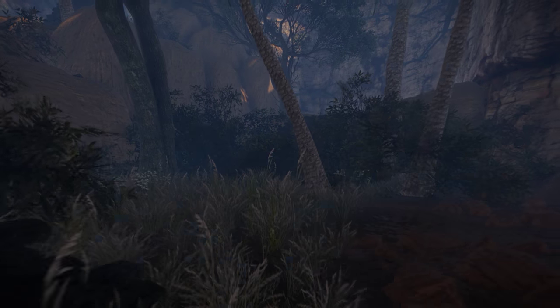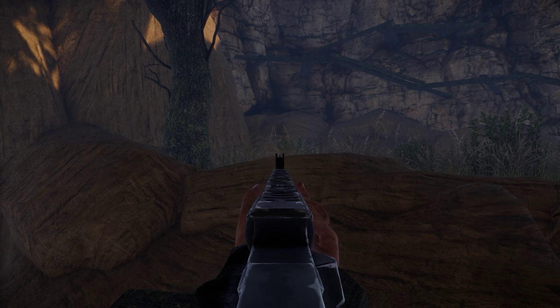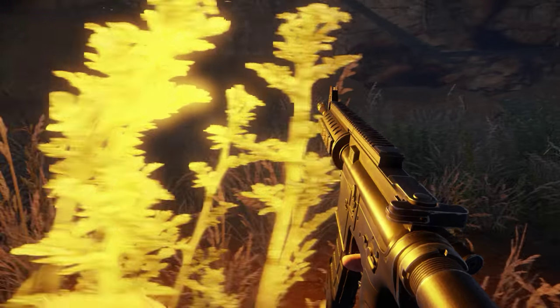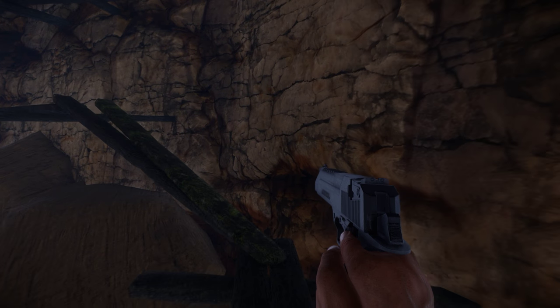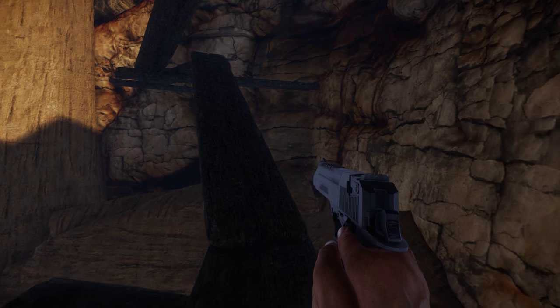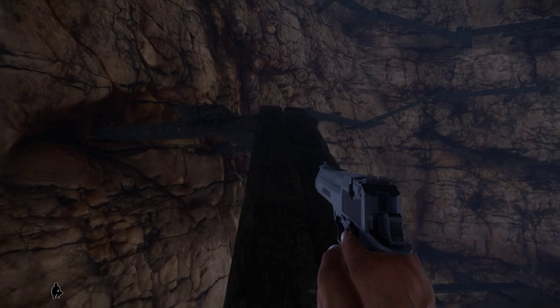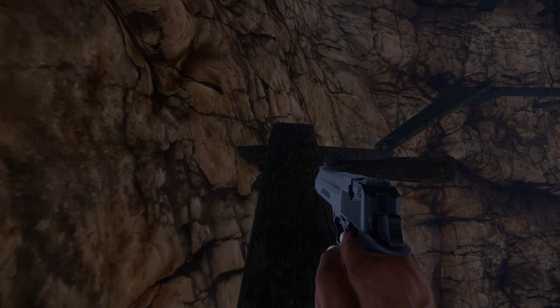You're going to walk past this geyser — you want to get your gun out because there's going to be an armed survivor up here. Sometimes they can see you before you get to the top, so just be careful. Now you can just run over to the left like this, you don't even have to jump. I'm going to get my pistol out to shoot out these planks. I recommend using the pistol because the materials to craft pistol ammo are much easier to gather — much less time consuming than the other ammo. If you run out, you've got your shotgun and the rifle as well.